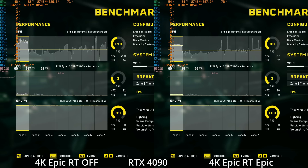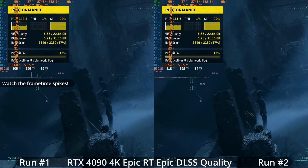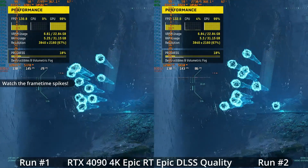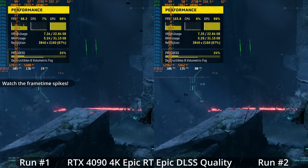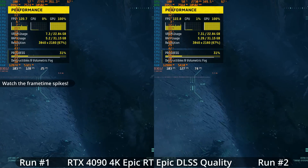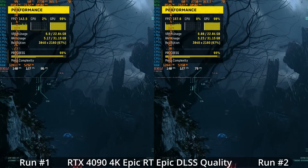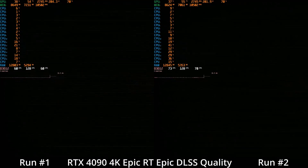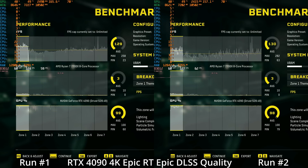One downside: even though the game does pre-compile shaders, I'm showing run number one on the left and run number two on the right — watch the frame time graph spikes on the left-hand side. This is my RTX 4090 at 4K epic with RT epic settings and DLSS quality enabled. Despite the pre-compiled shaders, there are stutters in this game. The stutter struggle continues with Unreal Engine despite shader pre-compilation, and I noticed the stuttering seemed to be worse with ray tracing enabled than without.